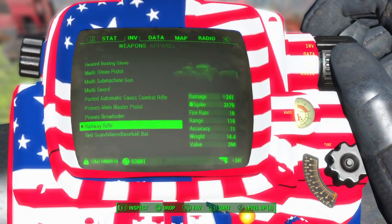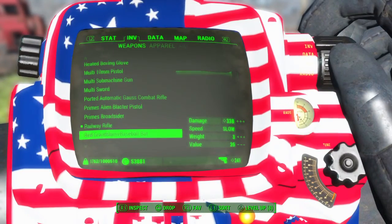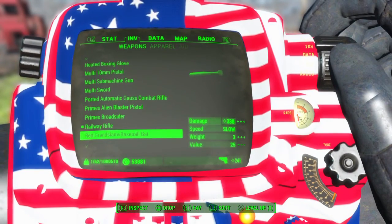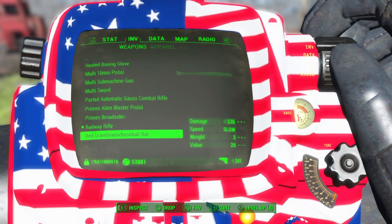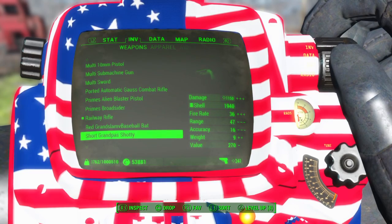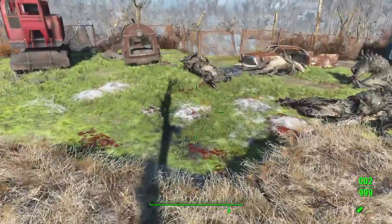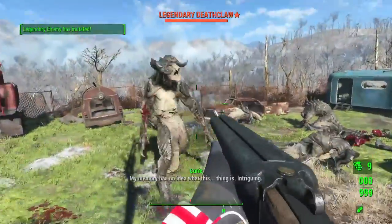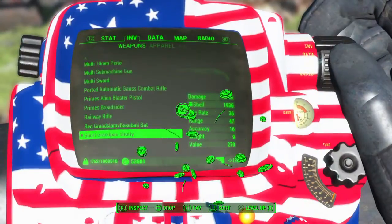Railway rifle — nothing's changed on that one, so it basically just gives you a railway rifle without you having to work for it. Grandpa's bat — normal bat. Shorty — grandpa's shorty, a short shotgun, just OP damage. Pretty simple.